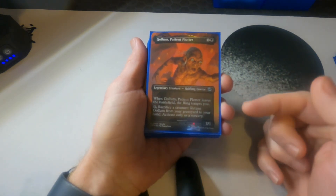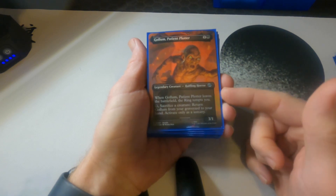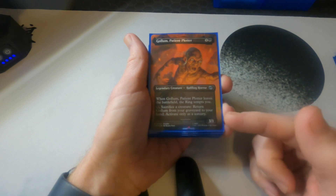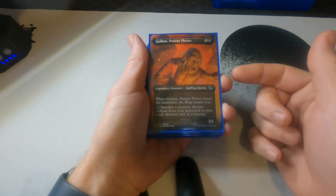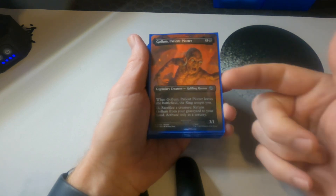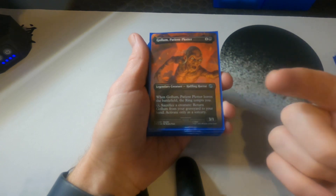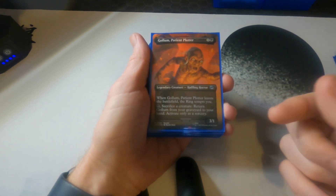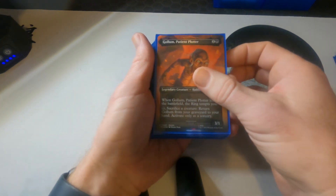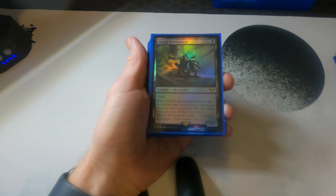Next, Gollum — a great chump blocker. He's only got one toughness but three power, so when people swing at you, you can block with Gollum, he dies, the ring tempts you, and you can bring him back. He's another way to get the ring to tempt you, which is a really important part of this deck — you need to get to four temptings on the ring to really get the benefit and close out the game.